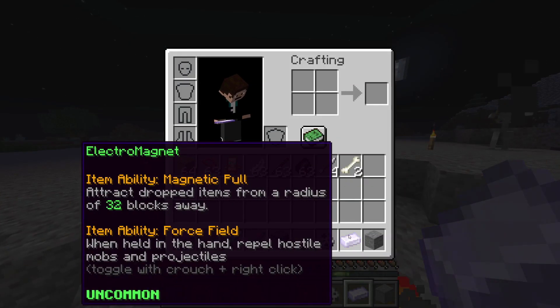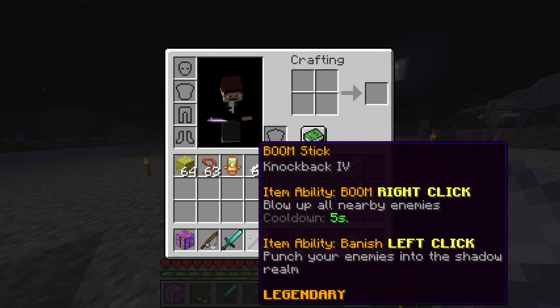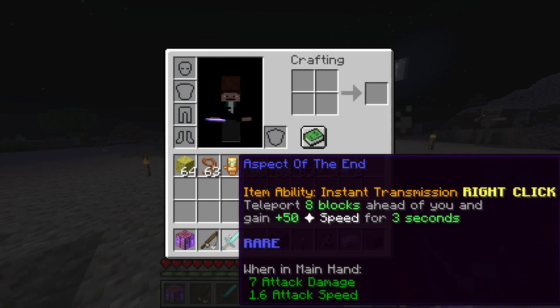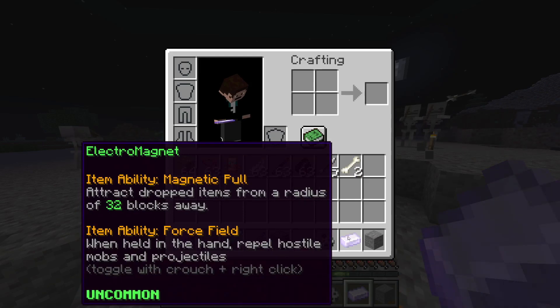All the while, with these items, all the abilities, the rarities, the text — everything is automatically handled. Text is wrapped, so all the item descriptions don't need a manual new line character; it'll just fit in the item lore.